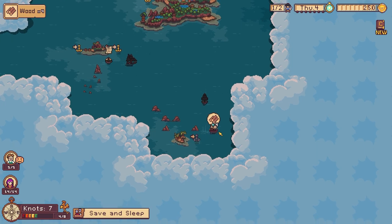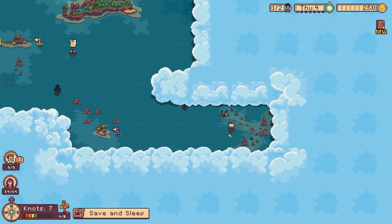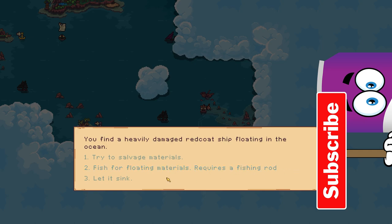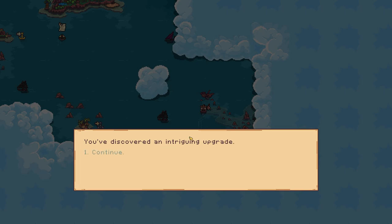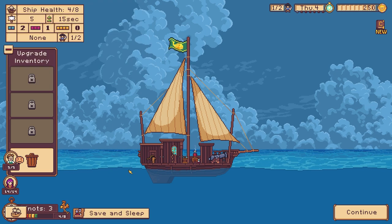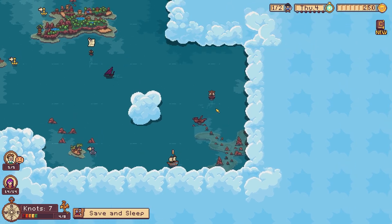No pirate, go away. Oh — you found a heavily damaged red coat ship floating in the ocean. Try to salvage materials, fish for floating materials, requires a fishing rod. Let it sink, or try to salvage materials — sure. You discovered an intriguing upgrade, okay continue. What is it? I found a damaged vessel — Long Dog! I haven't got enough. Continue sailing, place upgrade. What is this? It's in the middle — a small healing room.